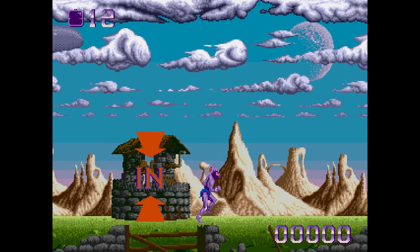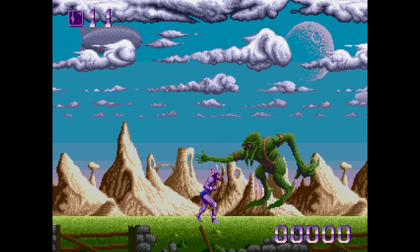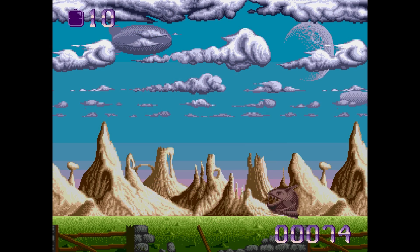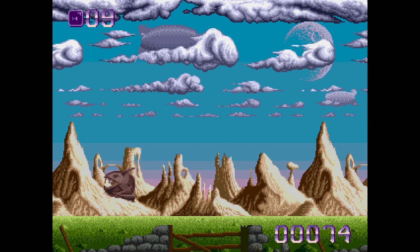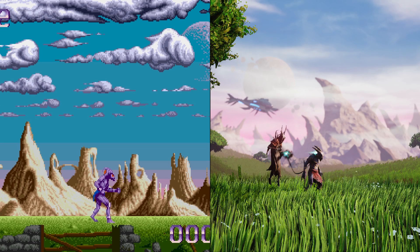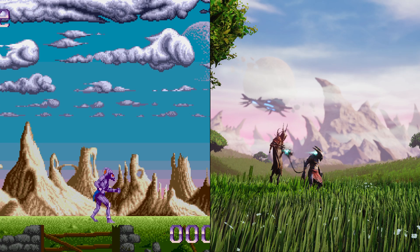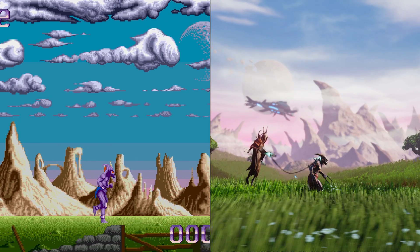The original was something of a technical demonstration for the hardware of its time, developed by Reflections and published by Psygnosis. The main draw of the game was its ability to push up to 12 layers of parallax scrolling on screen. The original has poor collision detection and very few moves — it's simply not a very good game to play, and it's brutally difficult.